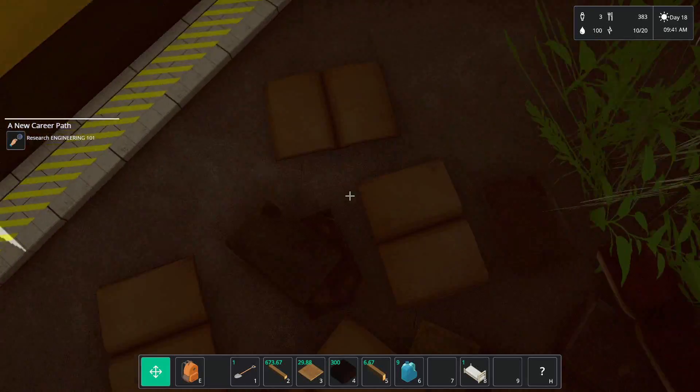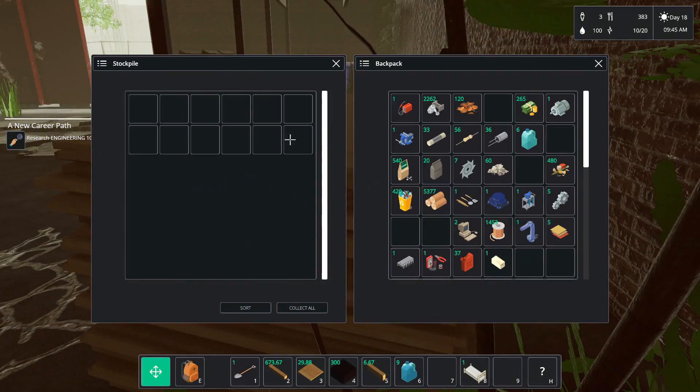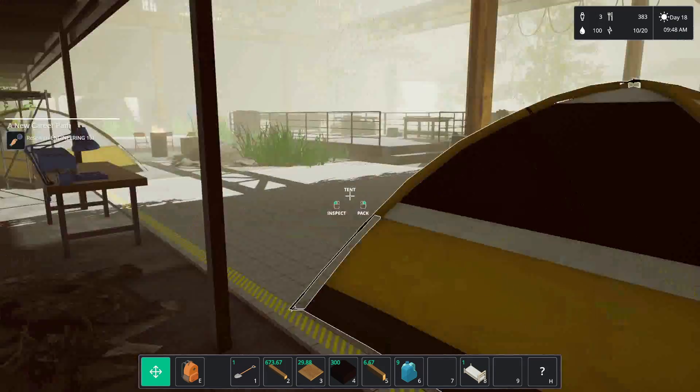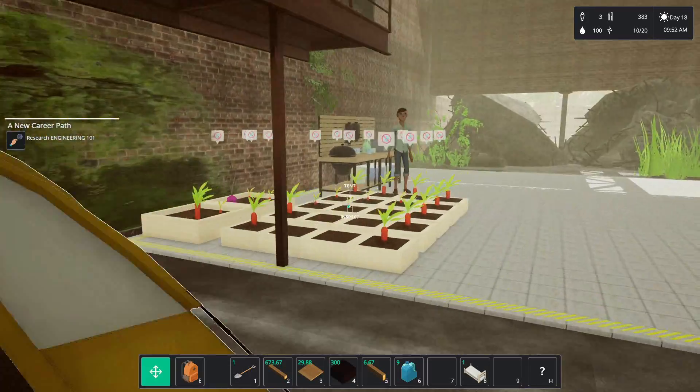It's this stockpile, right? Is there a book here? No. Looks like this stockpile wants this box. I don't want to put it in other things because I don't want it to fill up.